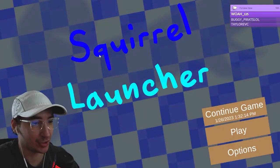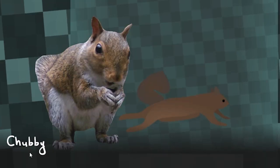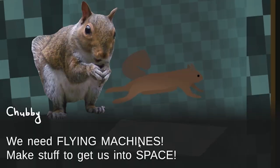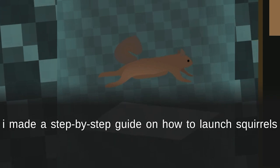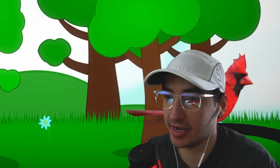So we're in Squirrel Launcher, just jumping in here. 'Chubby the squirrel. This is your order, pay attention. We need flying machines. Make stuff to get us into space. I made a step-by-step guide on how to launch squirrels. Select launch to begin.' All right, launching our first squirrel here. I guess I'm ready.